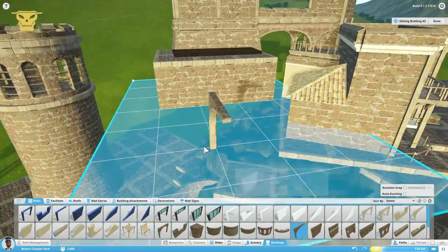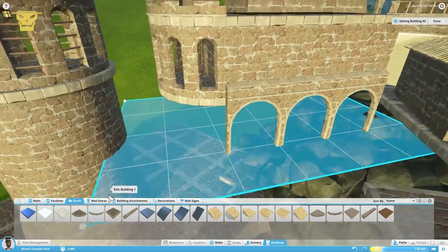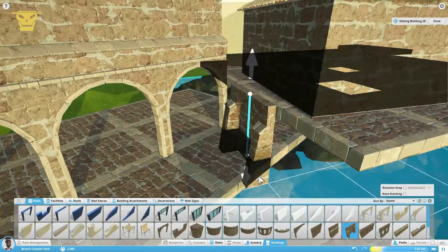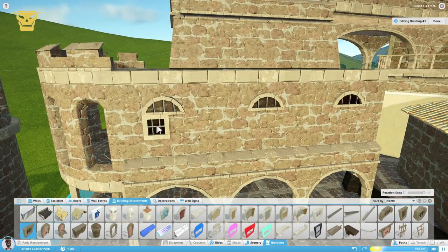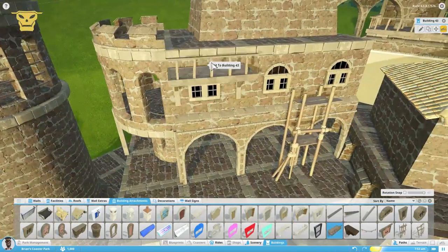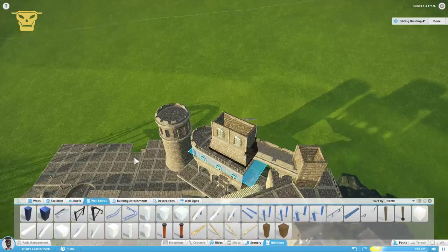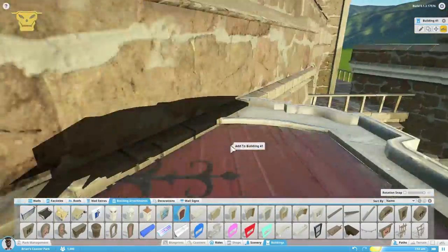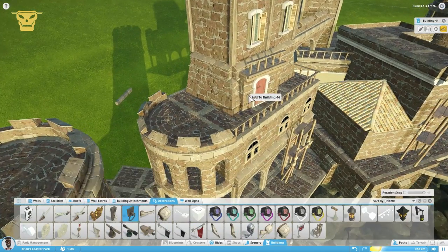I want to incorporate paths on the hill, but support-killing for paths is really difficult here. You have to place paths underneath to kill the supports, but since there's already a coaster underneath, it's hard to place paths there — otherwise the supports show through the scenery. I tried it and it kind of failed, and then my PC crashed. You can actually see the blue screen on my Twitter. If anyone knows a different way to support-kill besides placing a path underneath on ground level, please let me know.